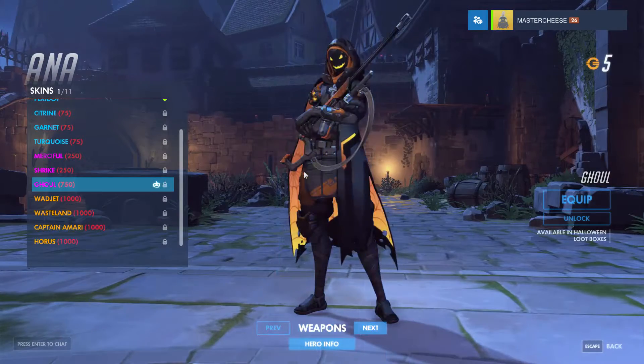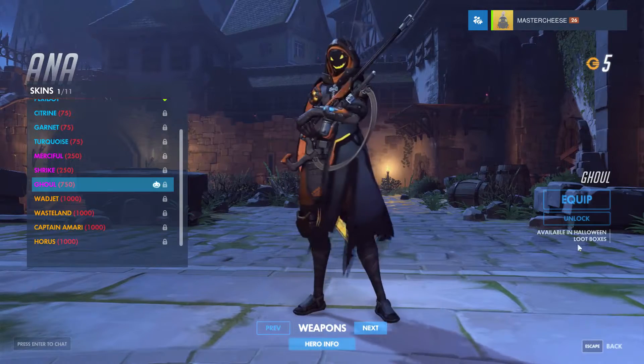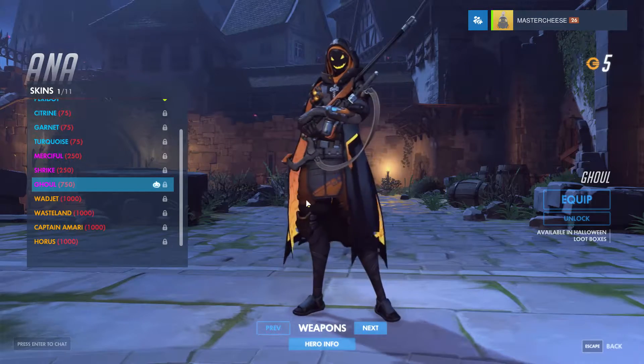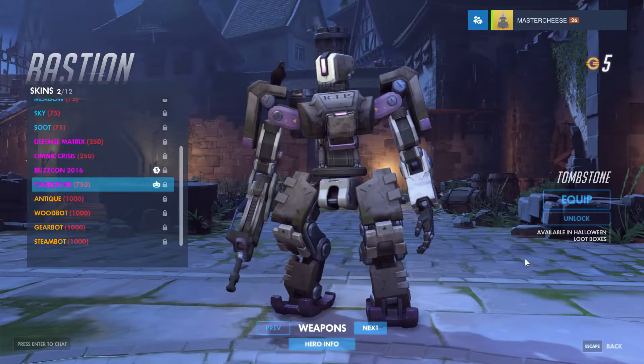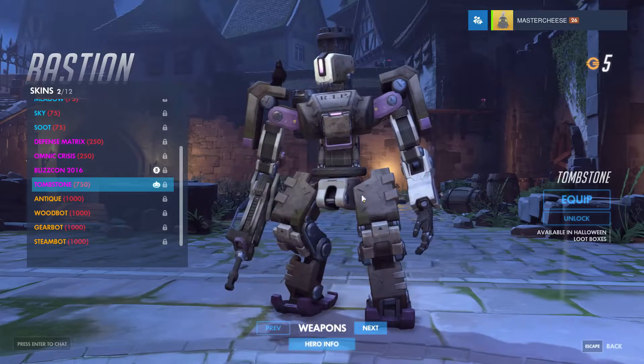The first skin is the ghoul skin for Ana and I think it's really creepy — it has a creepy vibe on it and I like it. Then there's a Bastion tombstone skin, basically the best skin in the game because it's basically what Bastion is — a tombstone.